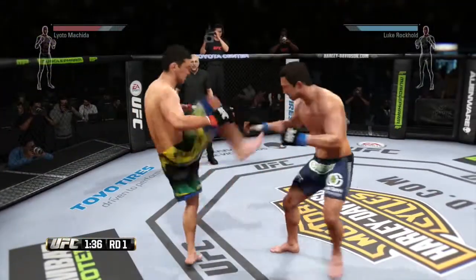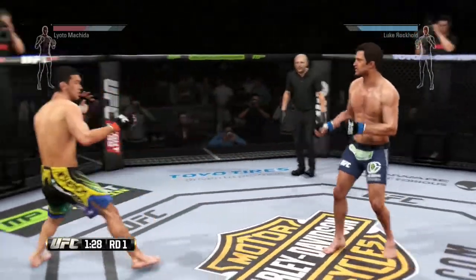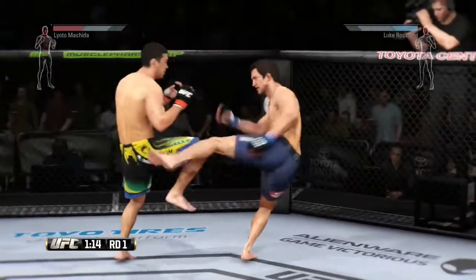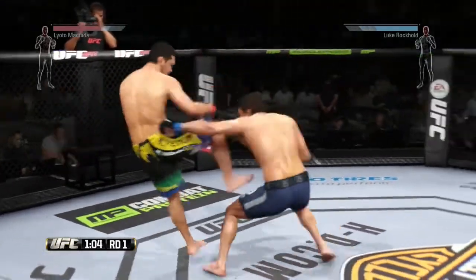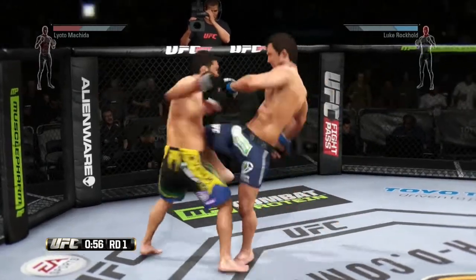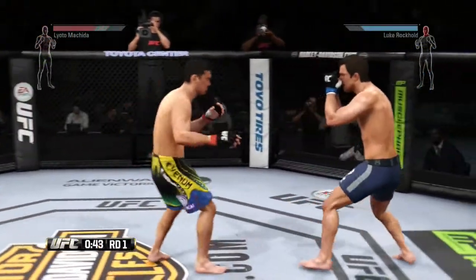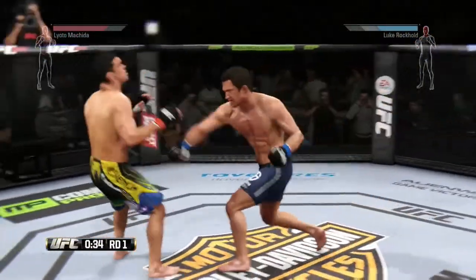Machida gets back up again. Huge check. He hurt him with that hook. He's changed shots here. Tags him. Nice bait. Teeing away. Try for a head kick. Nice front kick to the body, beautiful right hook. Nice combination by Rockhold.